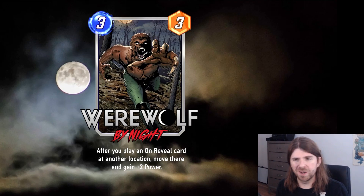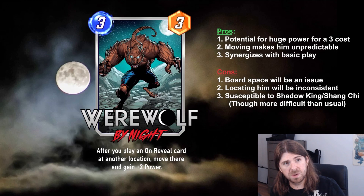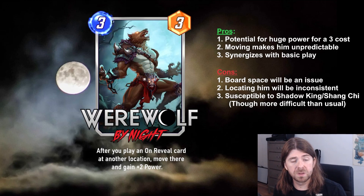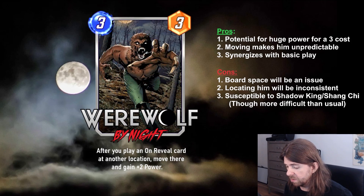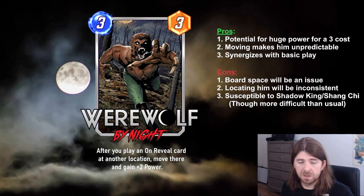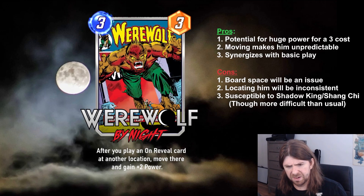And we can look back and see if I'm right or wrong. So the pros. First, let's go over what he does. He's a three-cost, three-power card. After you play an on-reveal card at a different location, he moves to that location and gains plus two power. So right away, you can see he can get to a really high power for a three-cost — potentially three-seven, three-nine, maybe three-eleven if you get the right arrangement of cards, which is outstanding.